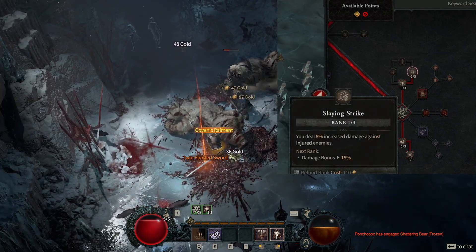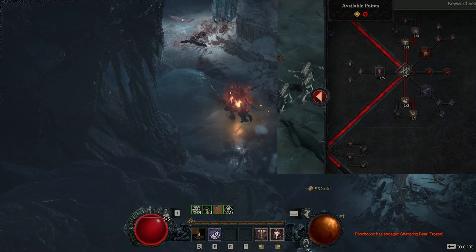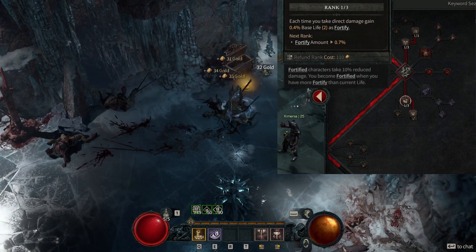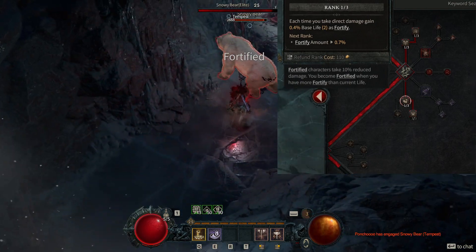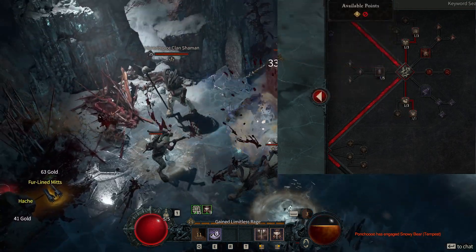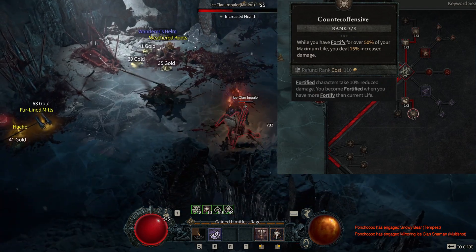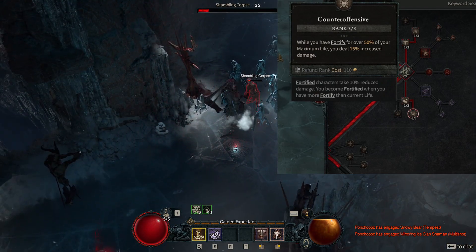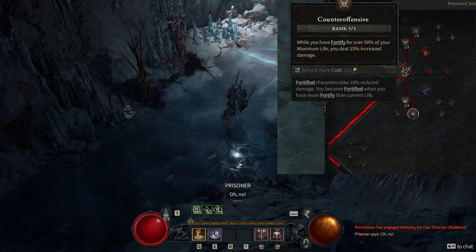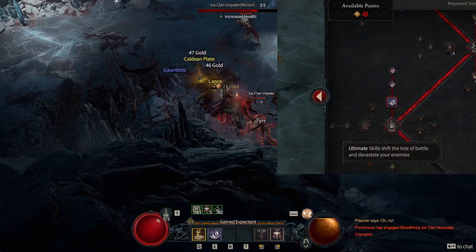Then into thick skin — one point — this is going to keep your fortify up quite a bit on its own, and we have other items contributing to that as well. So on top of fury being pretty much always full, you're going to end up having fortify pretty much always full too. Then down to counter offensive: the main benefit of keeping that fortify full is that while you have fortify over 50% of your maximum life, you deal 15% increased damage, plus you get an extra 10% reduced damage for being fortified at all. That's going to add quite a significant amount of damage to your lunging strike, since you're kind of just flying through everything and periodically dropping your hammers.